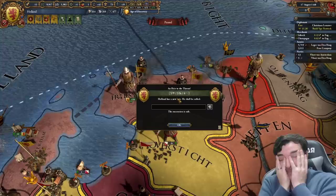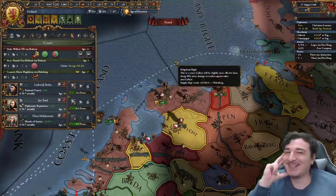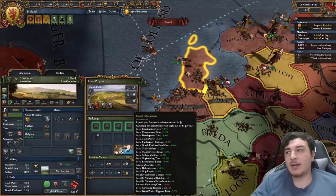We got the worst leader ever and the best heir ever. He's actually called something like Hound von Holland von Brabant. They actually use 'van' in Dutch but I put 'von' - he's clearly a German spy. We're ruled by the fake von Holland German dynasty here.